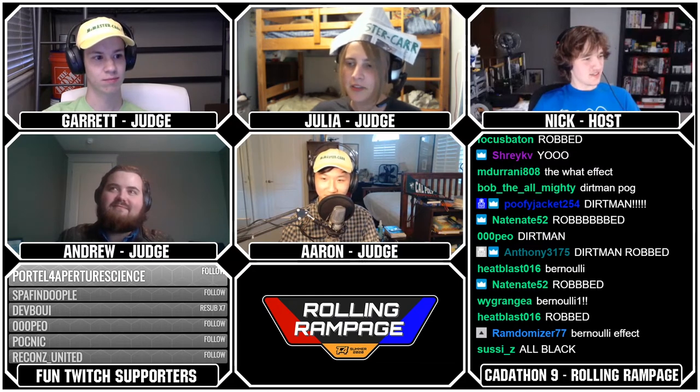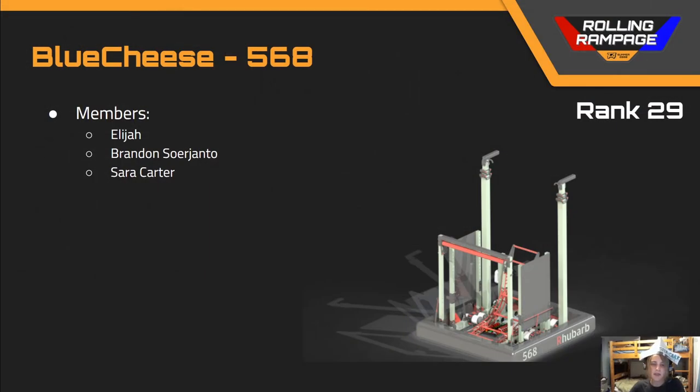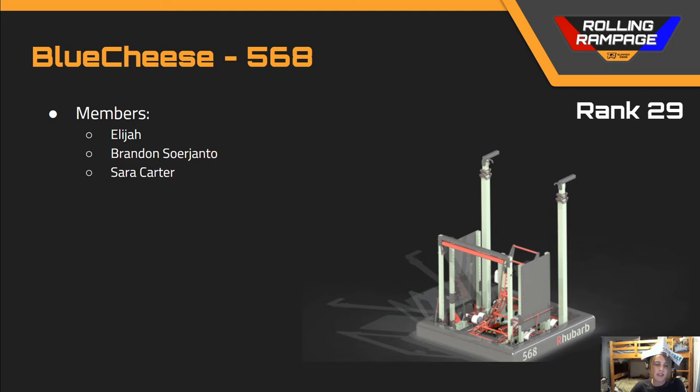In rank 29, we've got team number 568, Blue Cheese. This is a really creative design with some missing elements. Something I really liked was the wings for catching balls — as you're dropping balls off that truss, catching them is super important because you don't want them bouncing away across the field. Having mechanisms specifically designed to do that is a great touch. This robot could use some more thinking on the climber, shooter, and intake mechanisms, but overall has some really good ideas.